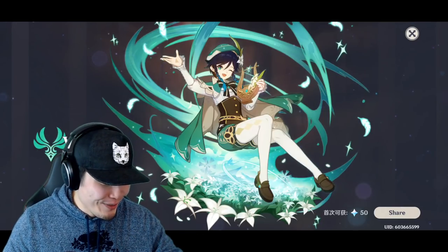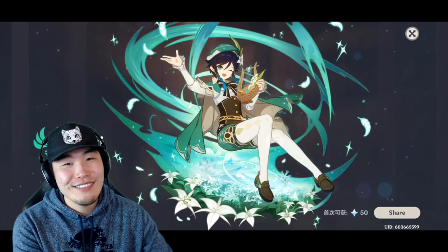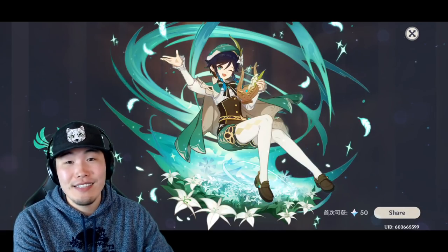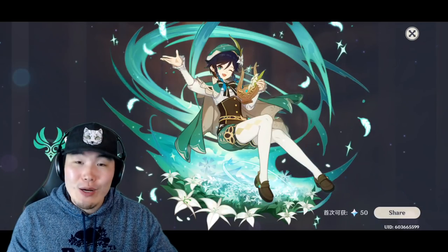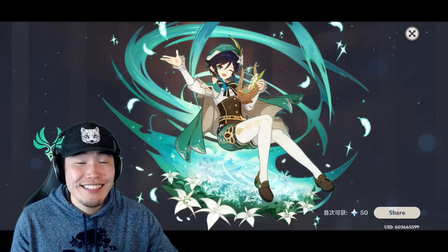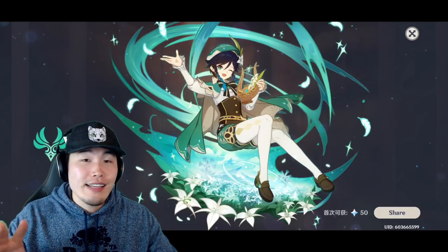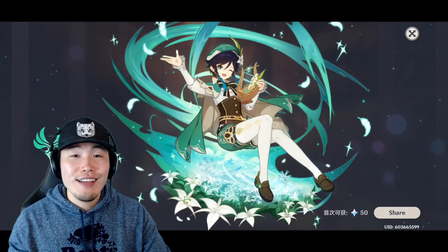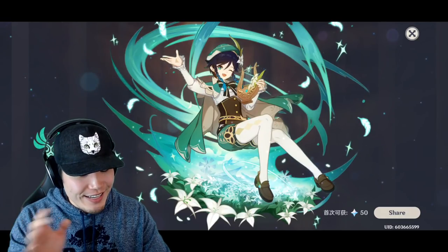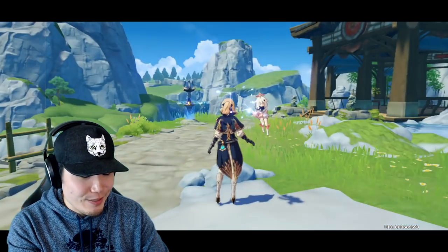Oh my god. Dude, we got freaking Venti, man! We got Venti. I'm good. We're set. Okay, I'm set. No more summons. It's over. I was willing to go a lot deeper, but I'm so glad that I didn't. Alright, you guys know how this works. I'm gonna go flex a little bit, gotta send some messages. I'll be right back. Okay, so the flexing is complete. The homies are salty. Now we can get out of here and throw Venti on our team and mess around a little bit.